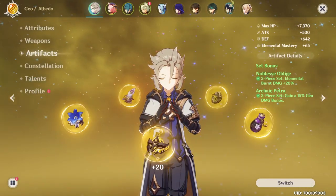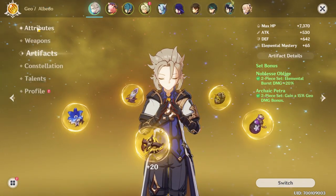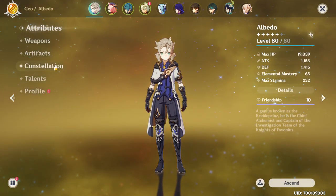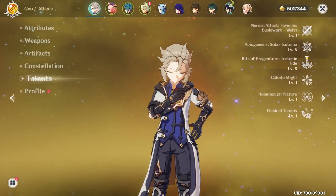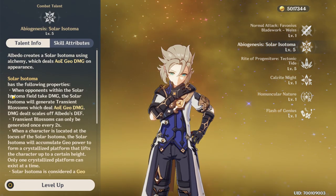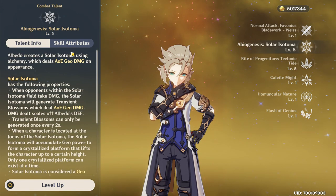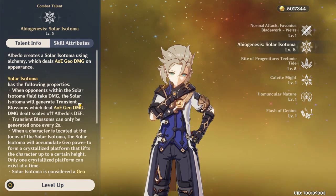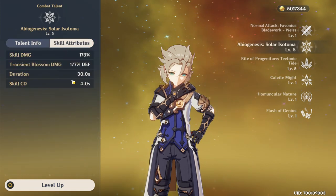I would recommend getting a crit rate mask but I can't be bothered going to the geo domain since it's not really rewarding. So that's what he's currently running and he's pretty good. The reason we want defense on him is because his elemental skill is actually a defense-scaling skill. I don't think there are many characters that have defense-scaling skills other than geo characters such as himself, Noelle, and possibly Zhongli — don't quote me on that.